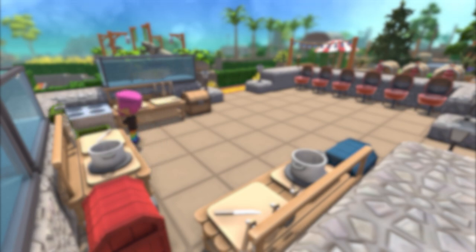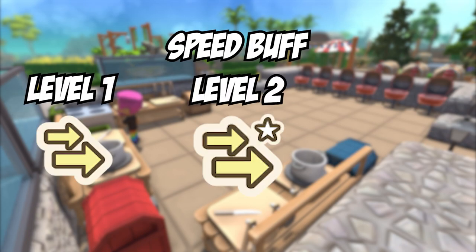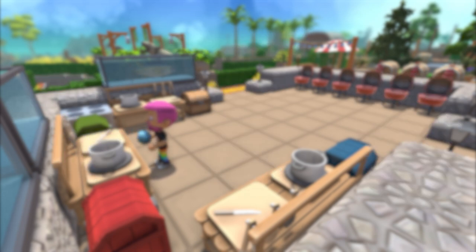Another unsung hero among the buffs is the speed buff — this one increases your speed while running around. It can help you gather more items within the day or outrun enemies in the Deep Mines. Keep it in your back pocket for when you need to make those minutes in the day count.